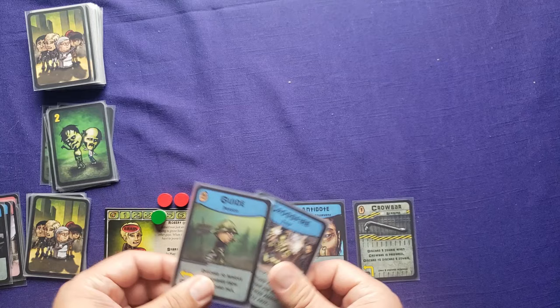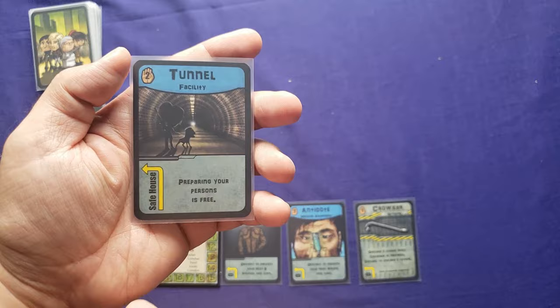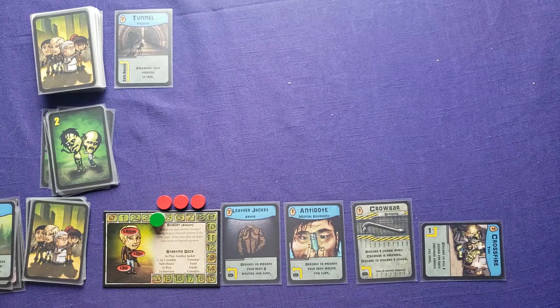The scouted card is a tunnel — it's a facility! It costs two cards to retrieve, and preparing it requires discarding a safe house. When prepared, preparing persons is free. I can't get it just yet. I bring in the crossfire trap unprepared as I may need it soon. Drawing five cards for the next turn, I've got a lot of zombies — this is going to be difficult.